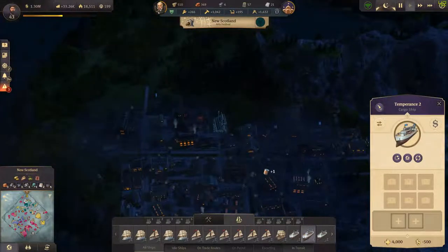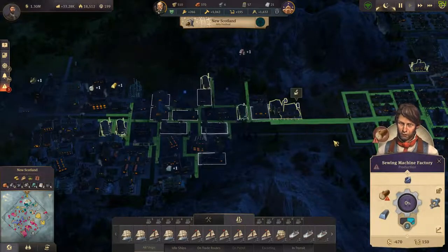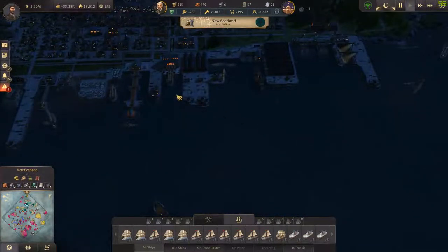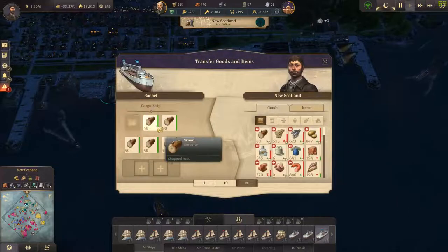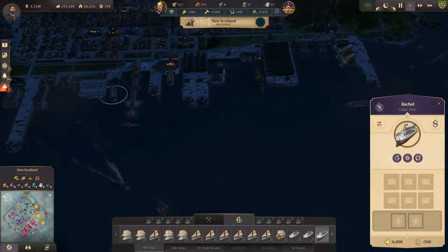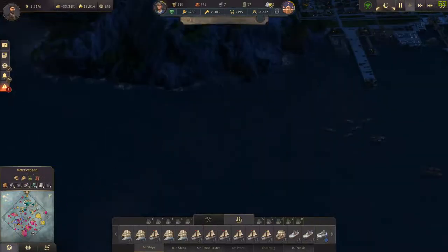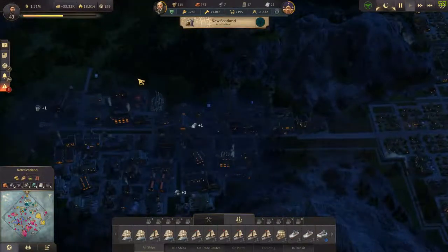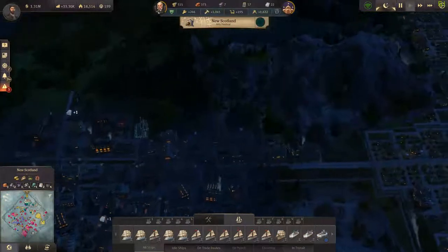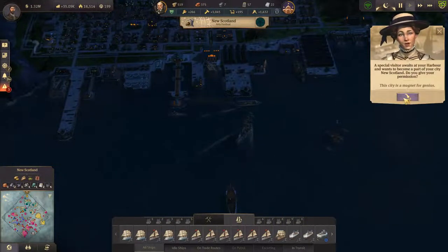Desperately need more sewing machines. There's a ship heading over with those. There you go buddy. We'll actually have you head back over because there's some furs over there that I want to bring over also. Can I build you yet? 8 steel. This city is a magnet for genius.